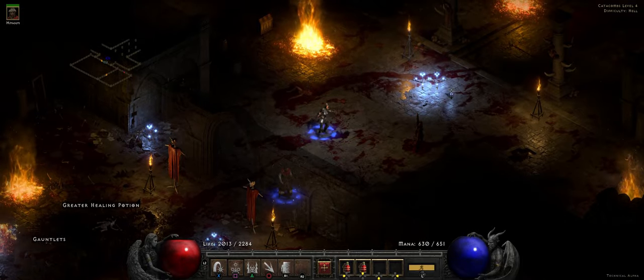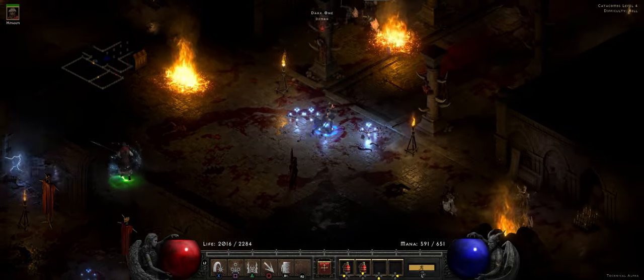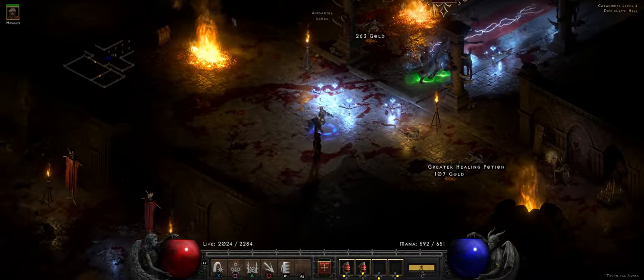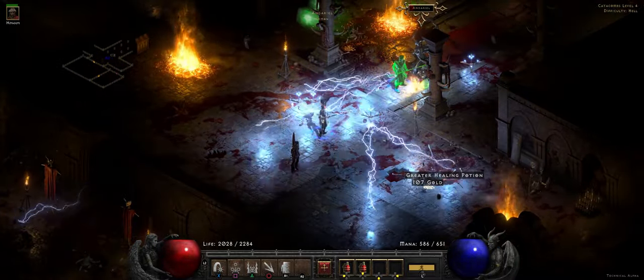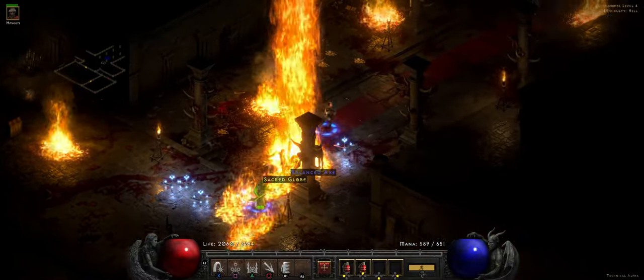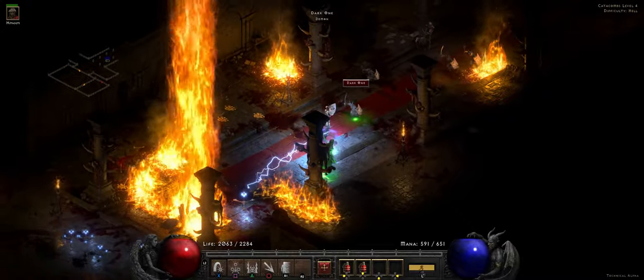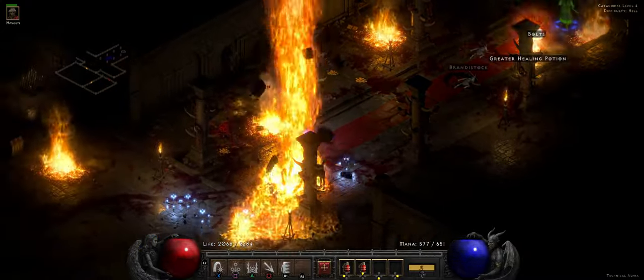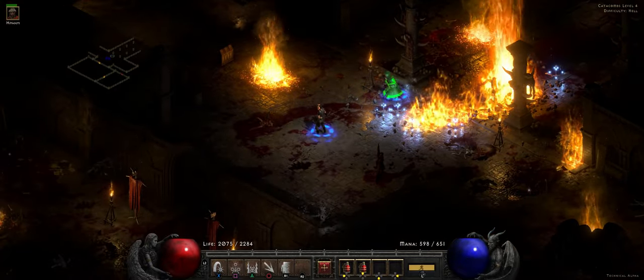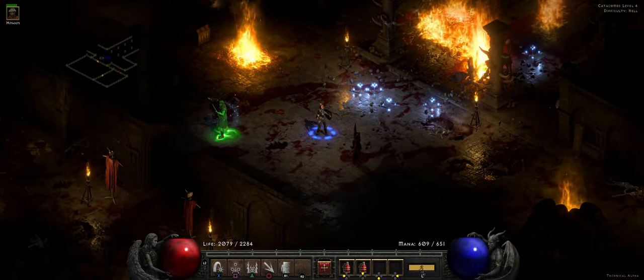It works well enough — this is hell difficulty and I'm fighting a scenario — but it just feels off. I do like the auto-aim on the fire blast, that's actually pretty cool. But the traps I definitely don't like. You should have like a cursor that you control with your right stick.